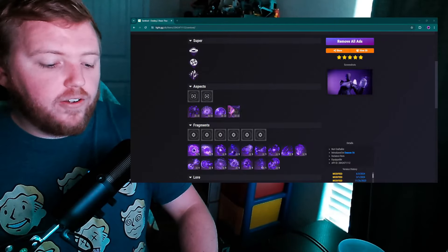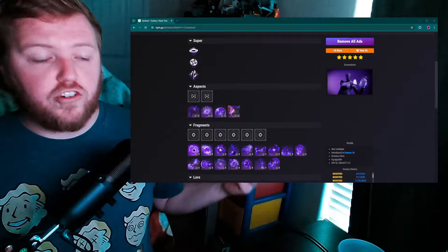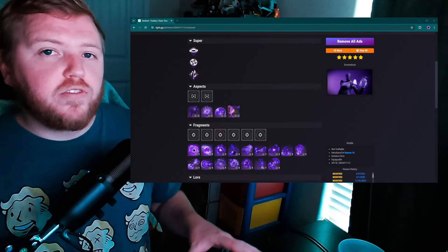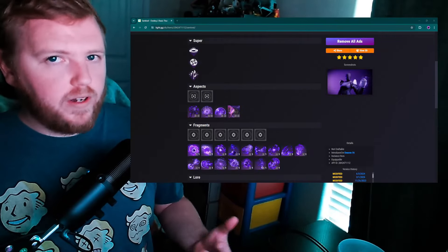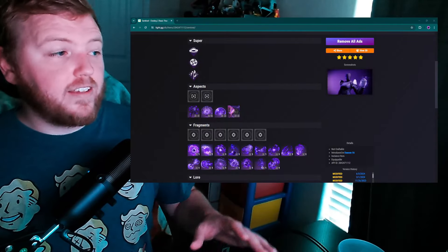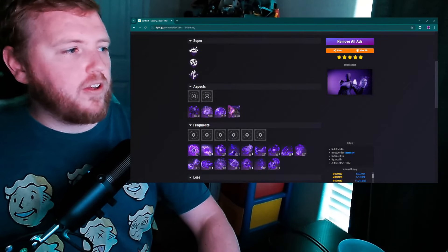I get more use out of Void Hunter, Stasis Warlock, Strand Warlock, Strand Hunter — all of these — more than Void Titan, because Void Titan just doesn't feel very intuitive to use. I want to talk about each of the issues this subclass has and maybe some of the ways Bungie can mitigate them. I've got Light.gg pulled up to go over each one.